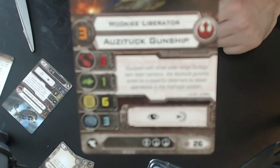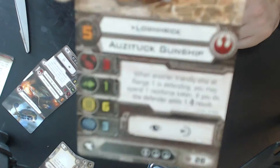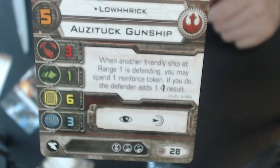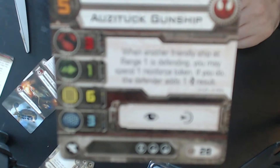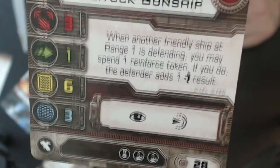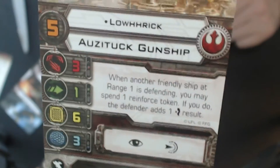Pilot skill 3 for the Rookie Liberator. Then we got Low Rig — I've already seen he will fly the ship in big games. His ability: when another friendly ship at range 1 is defending, you may spend one reinforce token; if you do, the defender adds one evade result. Low Rig is 28 points with an Elite Pilot talent and two crew slots, pilot skill 5.